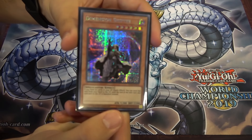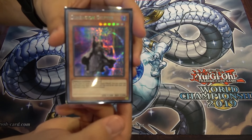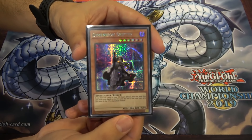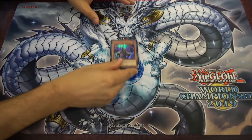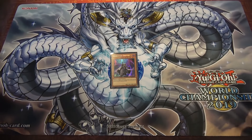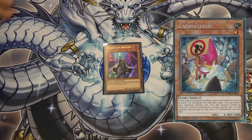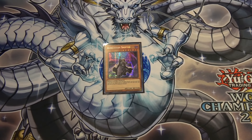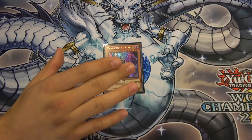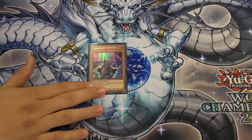It's actually a very pretty card. The art is kind of based on dimension art — more dimensional, not necessarily Dimensional Alchemist or DD art. It occupies the same kind of space as a Maxx C sort of card — limited in what it does, but very powerful when you resolve it. It's more of a card to prevent your opponent from doing crazy things before or as they're doing them. It's a hand trap.